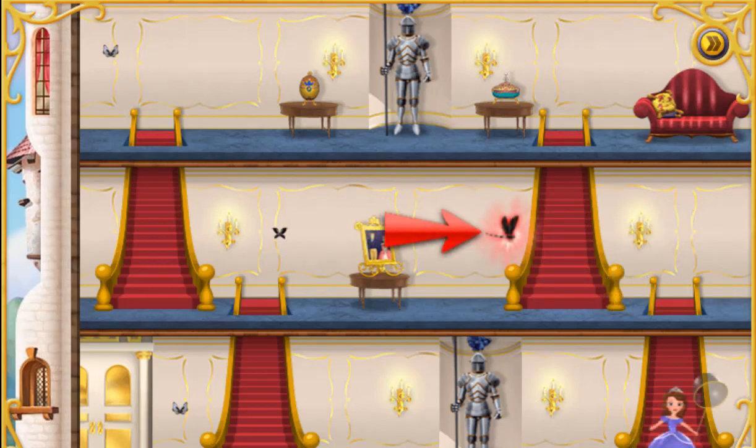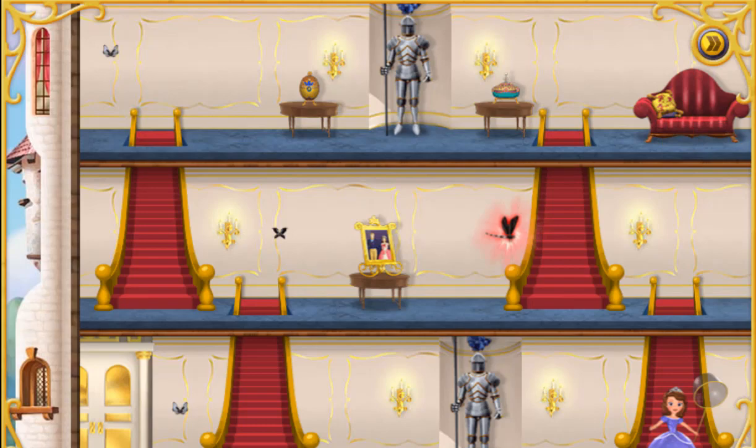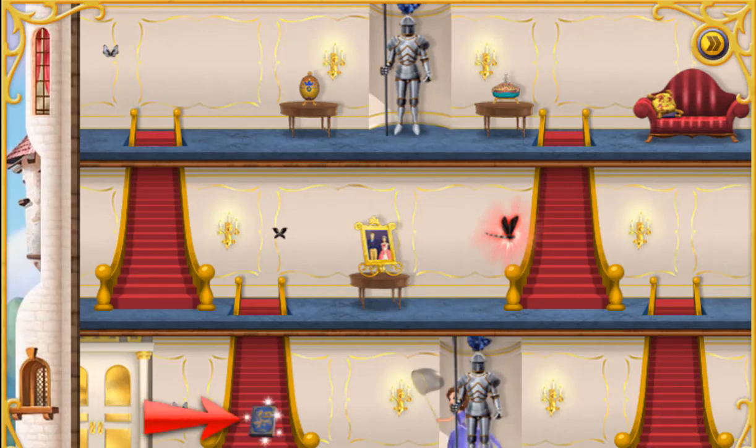If you bump into them, the princess will forget what she's doing! And if you bump into them three times, she'll have to start the area all over again! Hide from the dragonflies by tapping or clicking on a hiding area that highlights like this! If you can't find a hiding place, Cedric may help you with a special magic spell!